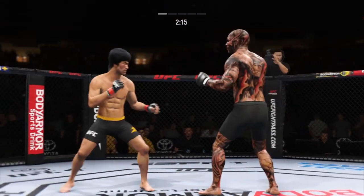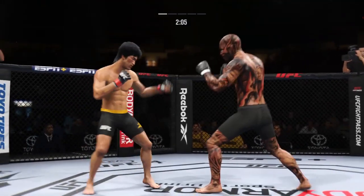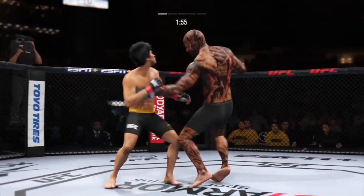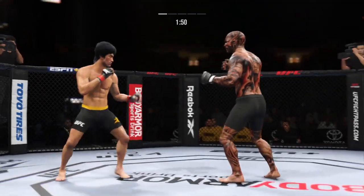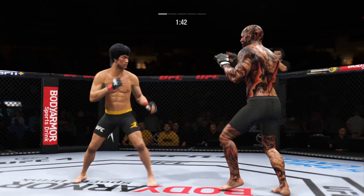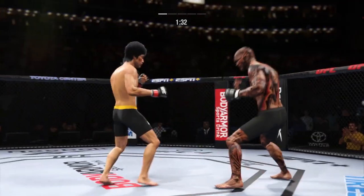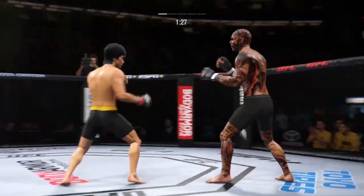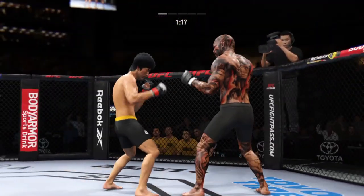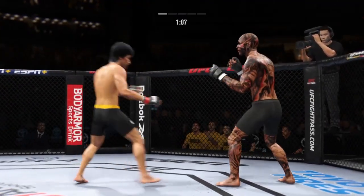Hands high! Straight right hand has been a good weapon for him, but he misses with it there. Real sneaky body kick. Big punch lands over the top — how's he gonna follow this one up? Just misses there with the left. Look at him chopping the wood — leg kicks, and beautiful work with the knee. Oh, he's hurt bad. He's hurt bad, John. He's gotta press it.